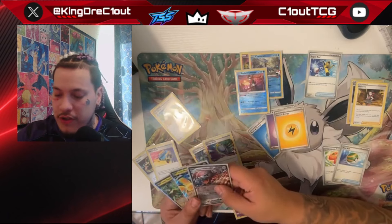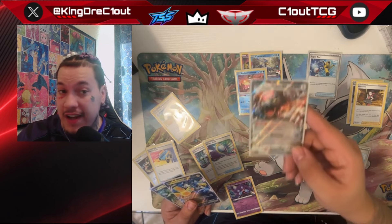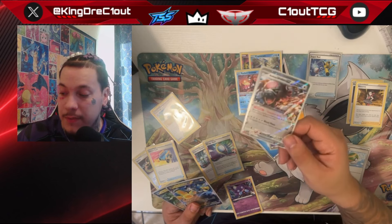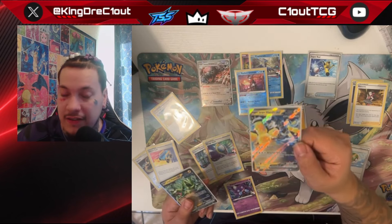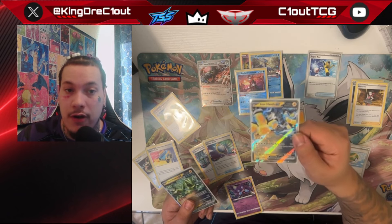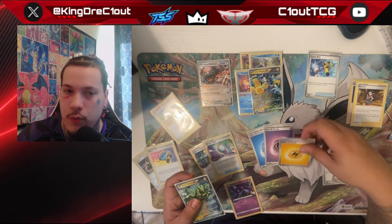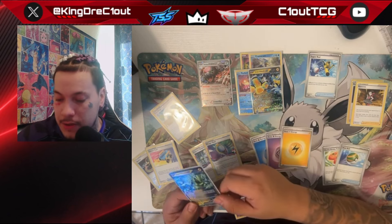Our other attackers include Blood Moon Ursuluna, which costs five Colorless. Its Blood Moon attack does 240 damage, though you can't attack back-to-back without moving it out of the active. Its Seasoned Skill ability reduces the cost by one energy for every prize card your opponent takes — once they've taken five prize cards, you can attack for free. We also have Iron Hands, which uses Ampere Very Much for 120 damage at triple Colorless. If you take a knockout, you get an extra prize card. Iron Hands also has an Arm Press attack for 160 at double Electric plus Colorless.